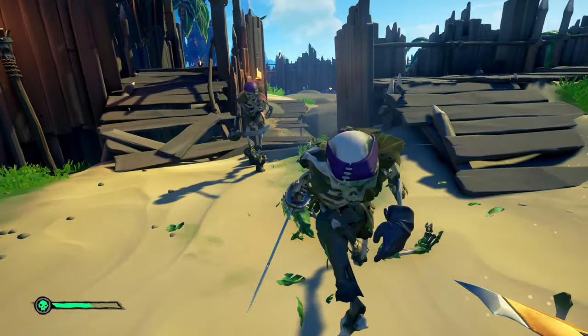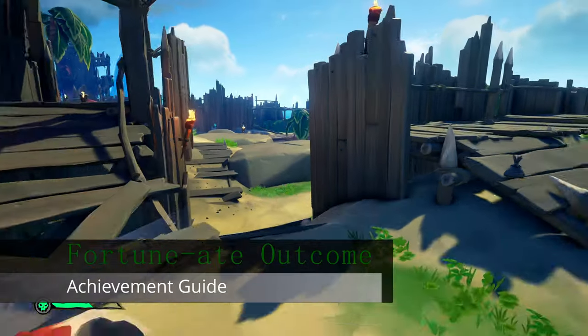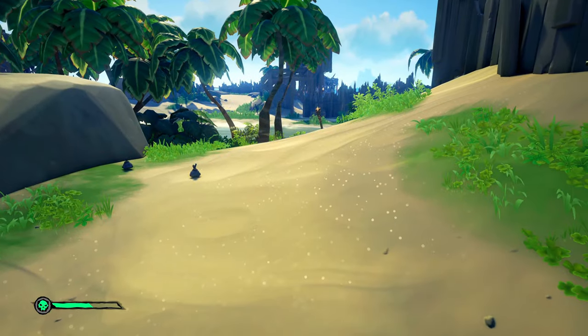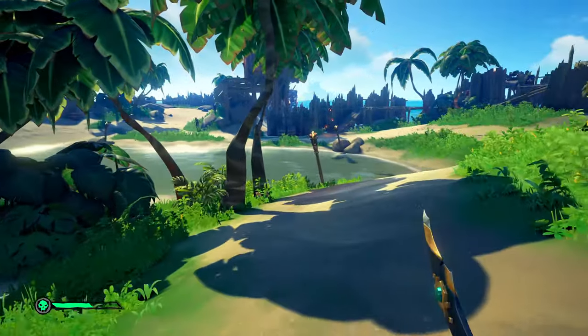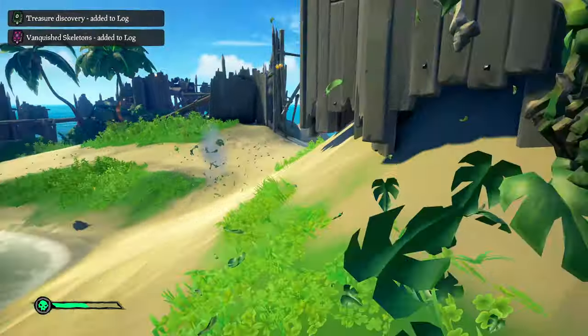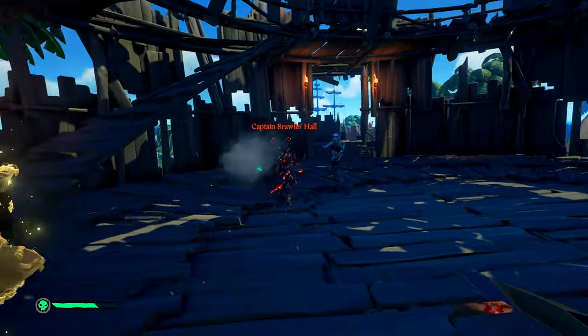To get 30 chests we need to complete Forts of Fortune, which is also tied to the new achievement 'Fortunate Outcome,' tasking you to conquer three Forts of Fortune. To speed up the process and get 30 chests really fast, simply server hop and look for that skull up in the sky, then go to it.